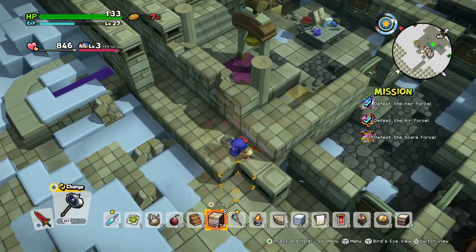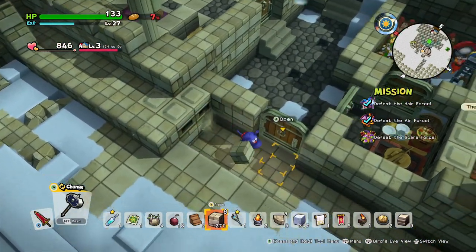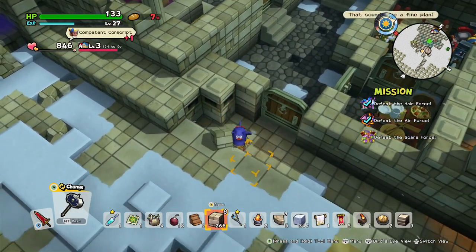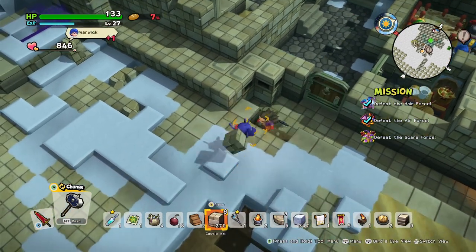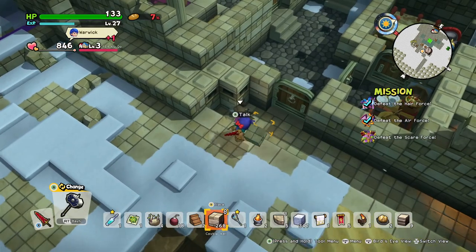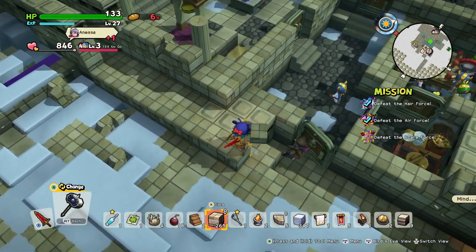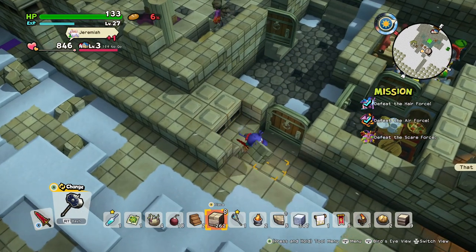The first thing I want to do is try to even out the terrain around here so we can actually build on it. The only problem is because we're stacking castle walls like this, it's going to look a little bit ugly. Maybe we'll replace the floor with something later, but I'll figure it out.